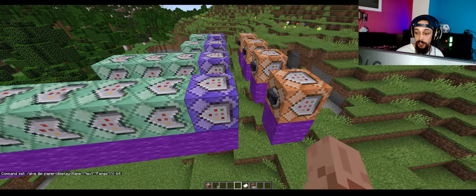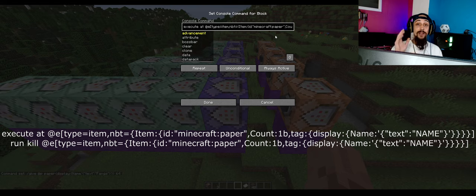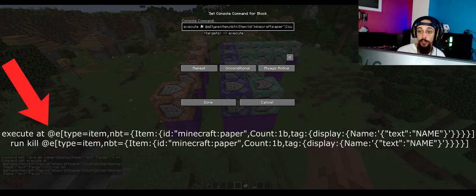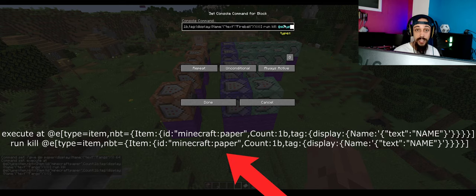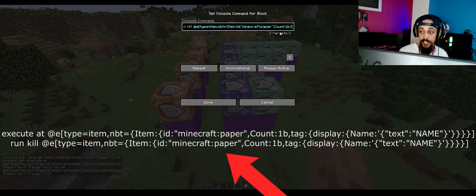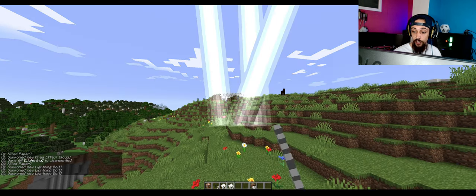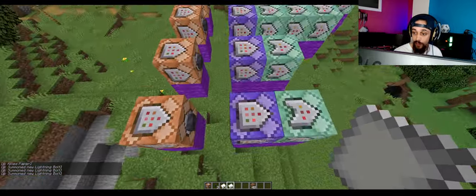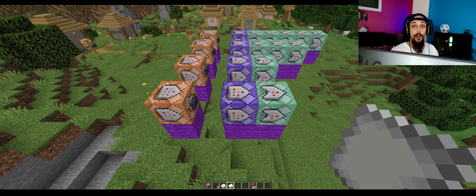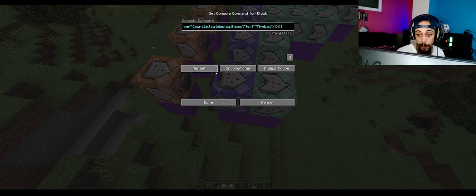This is an important one — I'm going to put it on the screen for you. This block is going to execute at a paper entity, and the paper entity needs to be called 'fireball' or whatever the spell is named. This will only execute if there is an item in the world which is a piece of paper with that name. It checks if it's actually named the same, and then after that it's going to run 'kill entity' on the piece of paper with that name. As you can see, if I drop it, it's gone — not going to fall on the ground, just removed from the game.